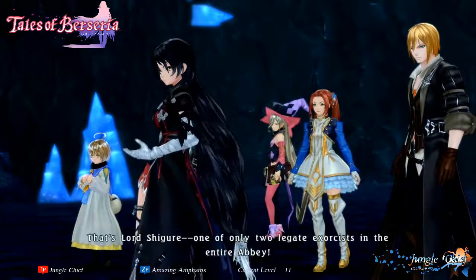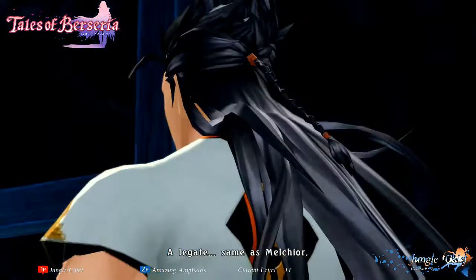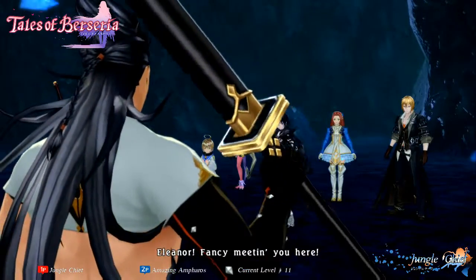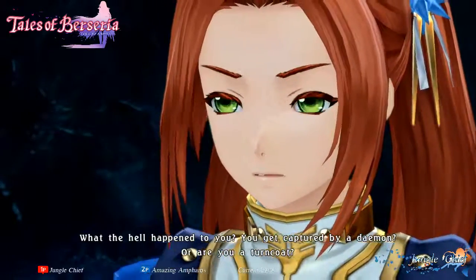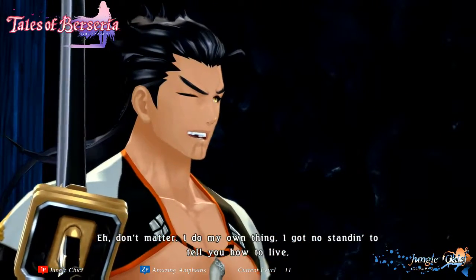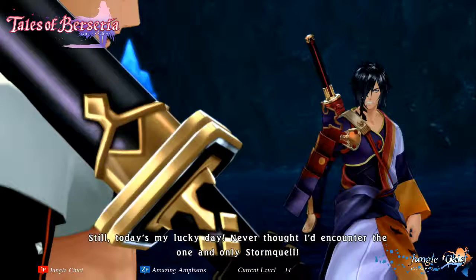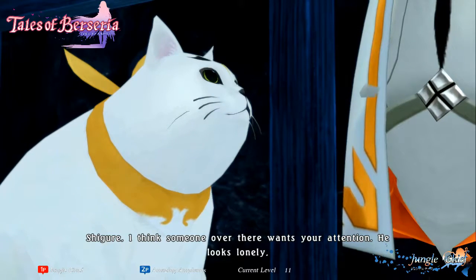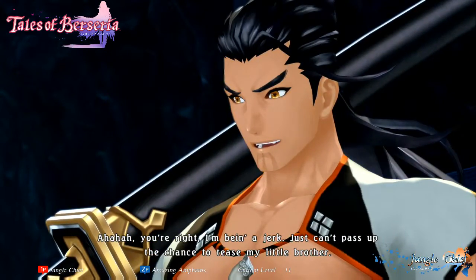Who's this? That's Lord Shigure, one of the only two legate exorcists in the entire abbey. A legate — same as Melchior. Eleanor, fancy meeting you here. What the hell happened to you? Get captured by a demon, or are you a turncoat? I don't matter — I do my own thing. I got no standing to tell you how to live. Still, today's my lucky day. Never thought I'd encounter the one and only Storm Quell. Shigure, I think someone over there wants your attention — he looks lonely. You're right, I'm being a jerk.